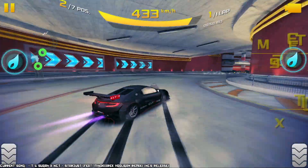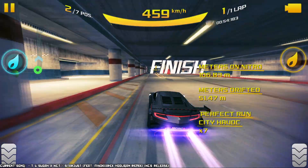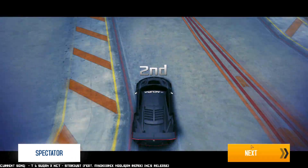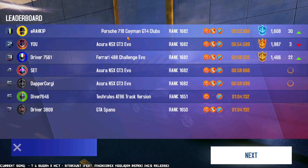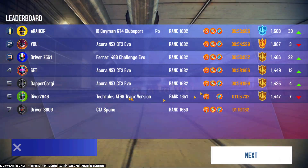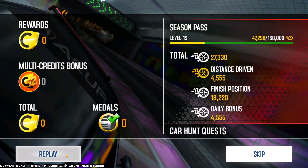The opposition to this car — and we got a second place, considering that I kind of fumbled the start. Not too bad of a result. Beat by a 718, a Challenge Evo, the 488 Challenge Evo, two Acura NSXs — but that's not at full rank, so never mind. That doesn't really count. Let's get to the next race.